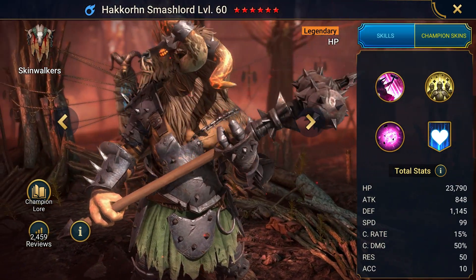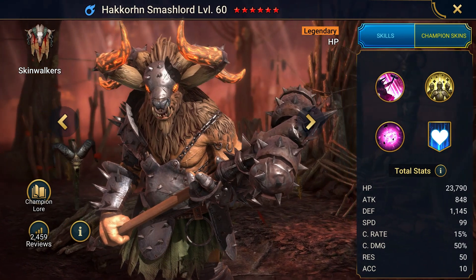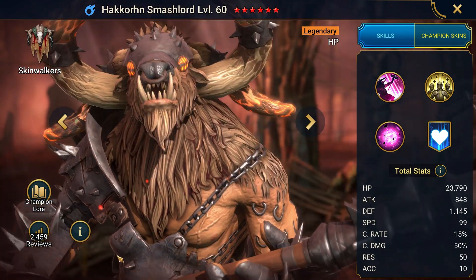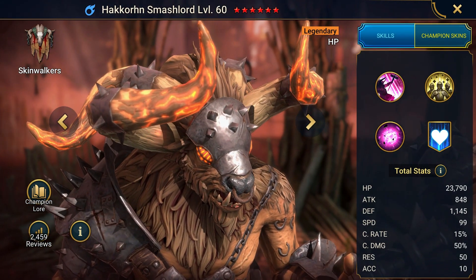Such was the fate of a minotaur known only as Hackhorn Smashlord today. Whatever his former life used to be, it was burned to ashes. Everything stripped from him. Horrific experiments conducted by a dark elf witch coven infused the poor creature with a fiery rage that could not be quenched.